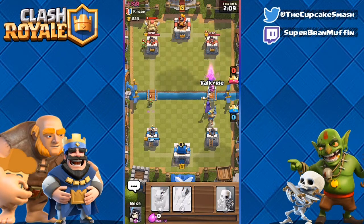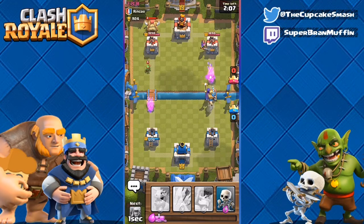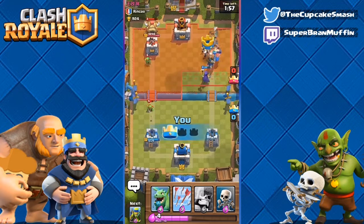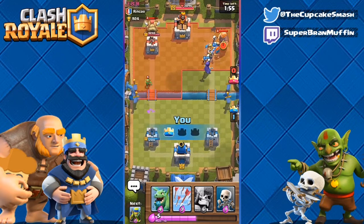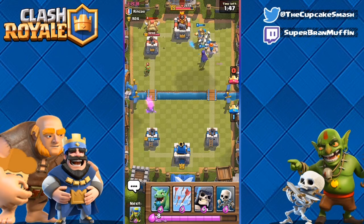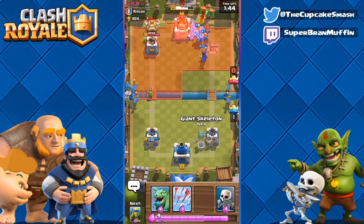Don't even care about that goblin. Now let's go with a prince and a valk — we should be good. He's gonna go — what is that, a musketeer in the back? I thought it was a bomber and we could have been in some trouble, but musketeer will be all right. We take it down before the witch dies — yes, that's gonna be tower down for sure. Okay, that was quick — really quick.